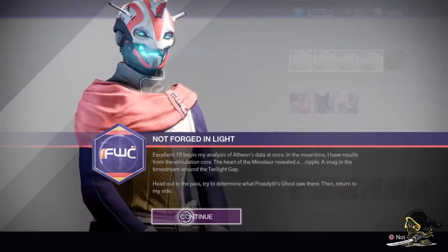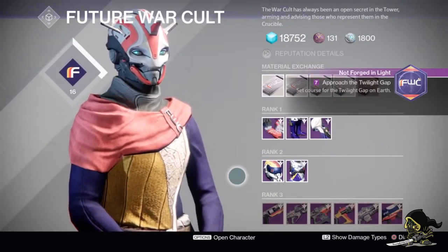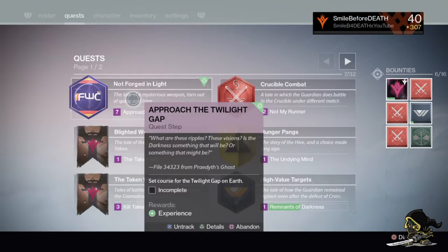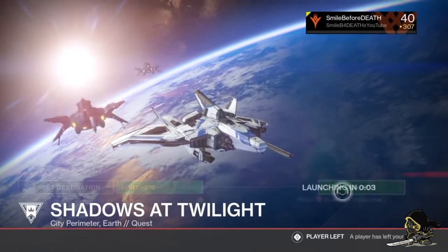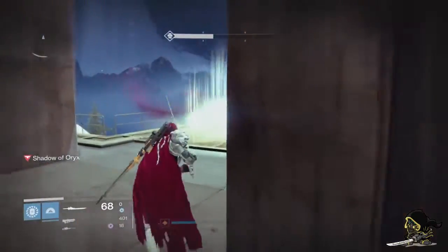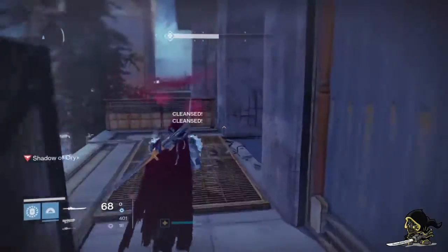She will give you the next steps. This quest actually has a lot of new ideas that I found really entertaining. After this, you want to go into the next mission called Not Forge the Light. You have to go in solo — you can't go in as a team — so look on the map and go in alone. The mission is called Shadows at Twilight.